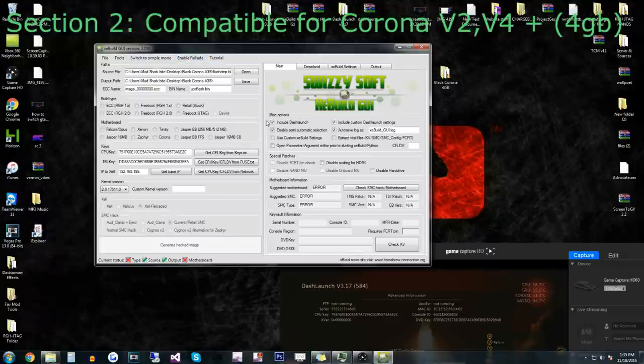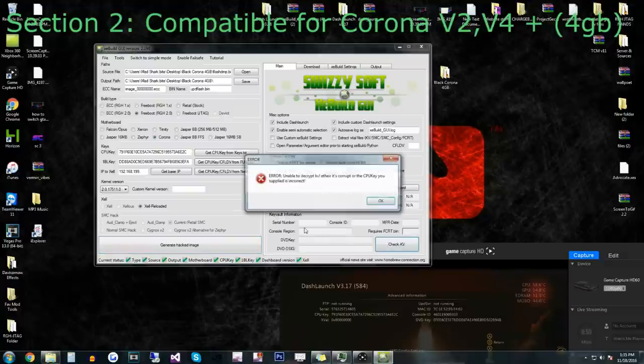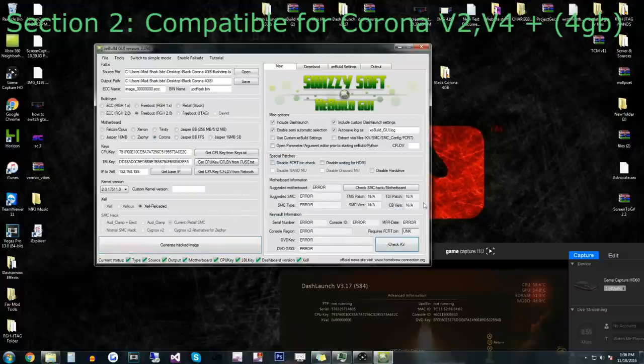We're going to drag and drop the flash dump right here to the top. Click Continue Anyways, click Yes. We're going to switch to Advanced Mode and disable Fail Safe. It's going to be RGH 2, going to be a Corona — all slims are RGH 2. We're obviously doing a 4GB Corona, so select that. If you click Check KV, it's not going to say anything — that's normal. Now, some consoles — when they do repairs — have to switch the DVD drive board. So if you write this NAND to the console and it doesn't read disk and all it says is Play DVD, you have to come back and select Disable FCRT.bin and redo it.